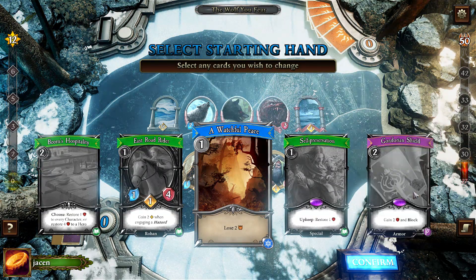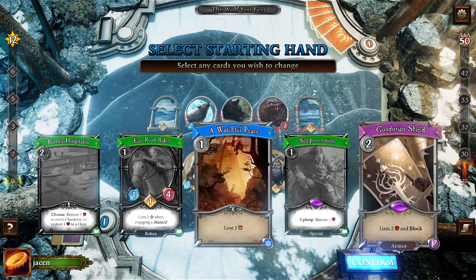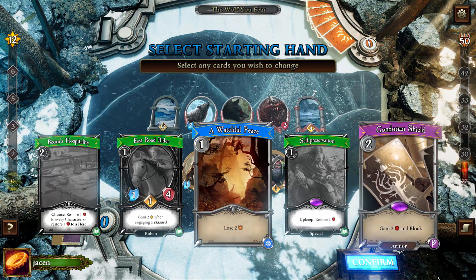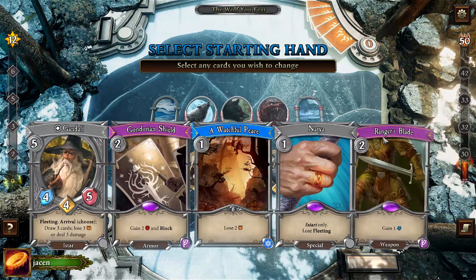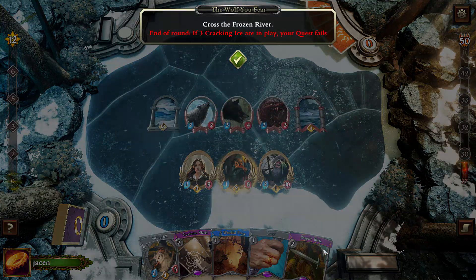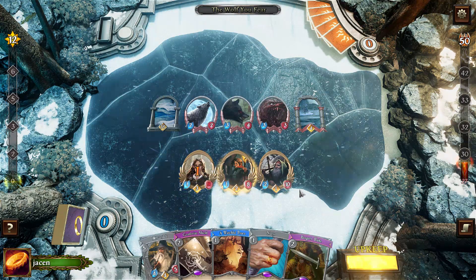Self-Preservation doesn't do anything if we don't have Urkenbrand or maybe Gandalf with Narya, both of which we don't have here. But Gondorian Shield is very nice. I'd rather have a weapon. This can be good if we get the Northern Survivor with the Fate Event and then slap Gondorian Shield on it, because the enemies love to attack the Northern Survivor. But for now, I think we kick it back and only take the Watchful Peace here. At least we get the Ranger's Blade.